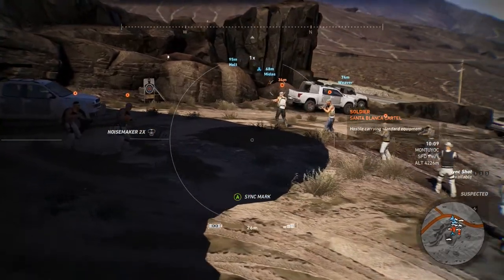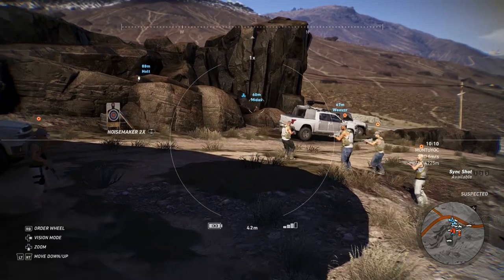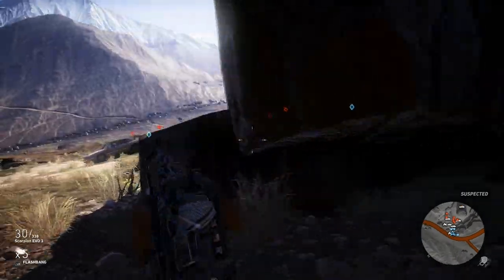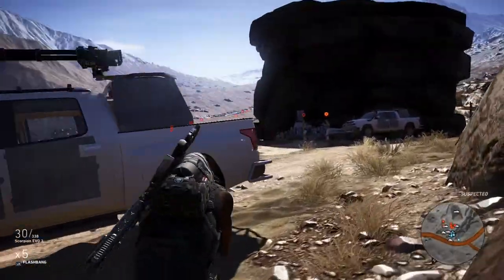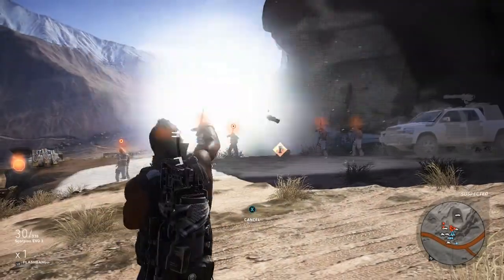Once they're in a good position like that, get your flashbangs equipped, just run in there, flash all of them, quickly switch over to your C4 or mine, put it down and just blow them up. It doesn't matter if you kill yourself — you still get the achievement. It doesn't pop up on mine because I've already got it, but trust me it still works and it's possibly the easiest way to do it.